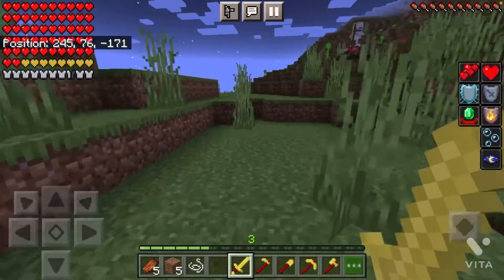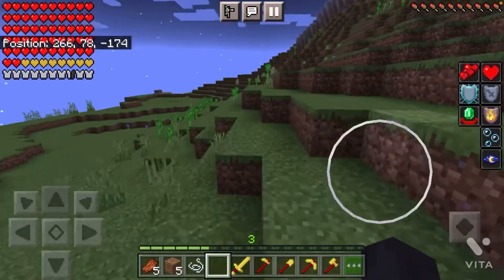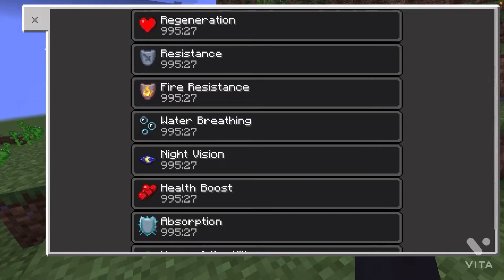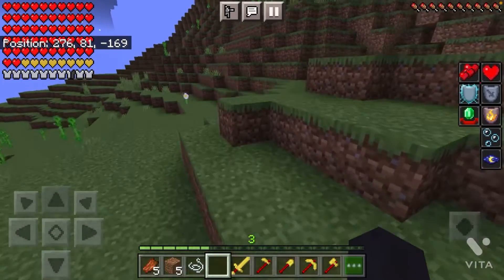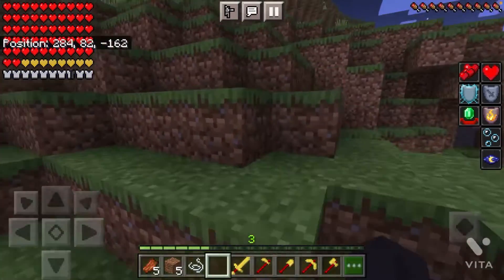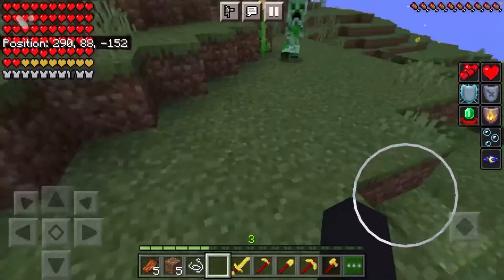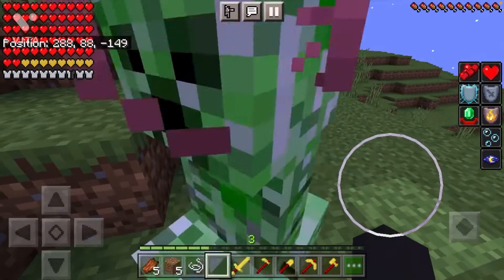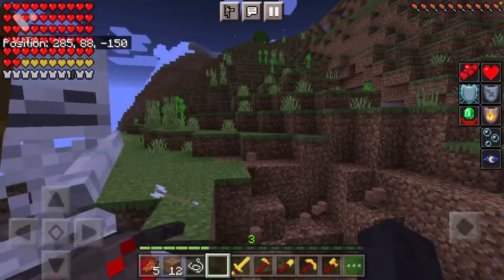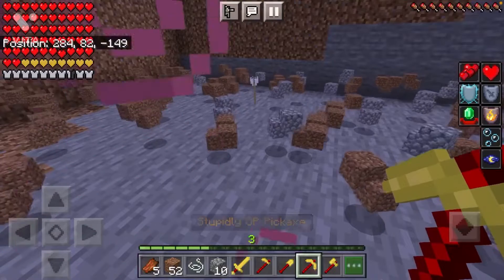I'm just gonna walk peacefully over here. How long do the potion effects last? Oh god, that's a long time. Just walking peacefully — there's nothing that can stop me. Not even a creeper can kill me.